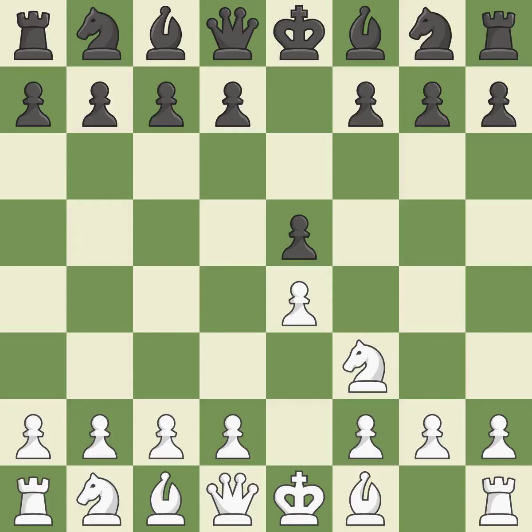The move Nf3 advances the Knight toward the center, engages the e5 piece in combat, and sets up a castle. Nc6 defends the Pawn on e5, advances the Knight toward the center, and covers the d4 square.